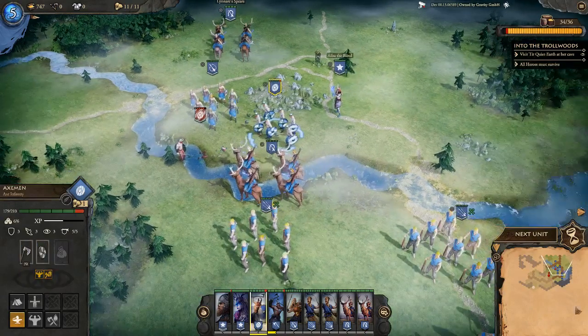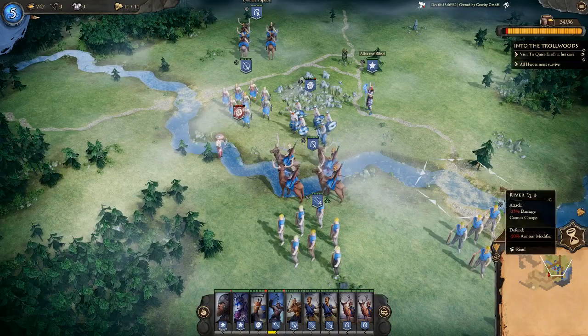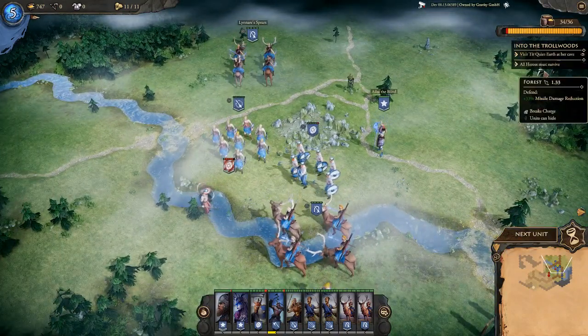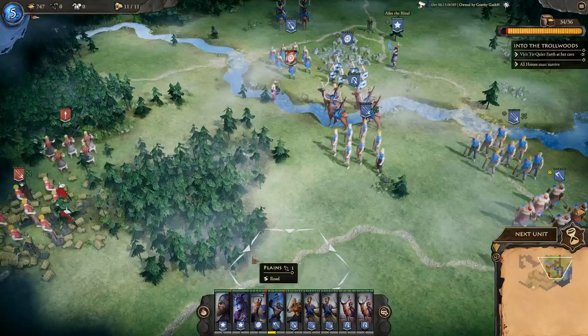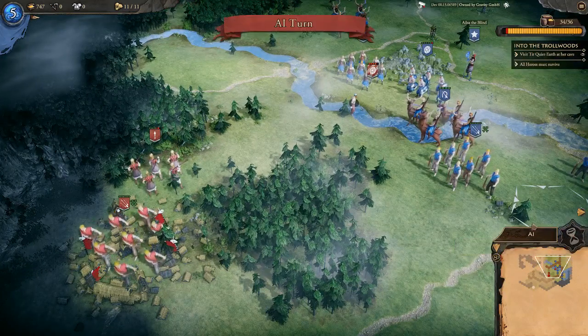Ending the turn. Our goal is to visit Tier Quiet Earth and all heroes must survive — that goes without saying. So far nature has really taken care of Clan Masniak for us.